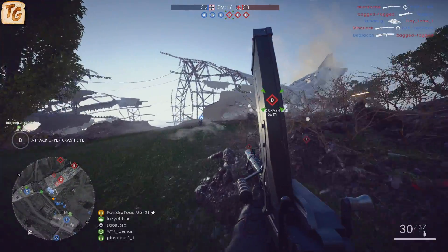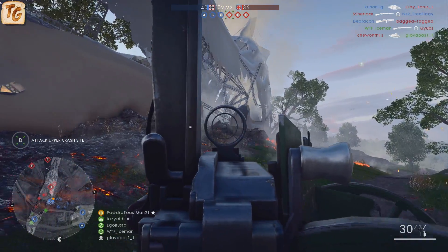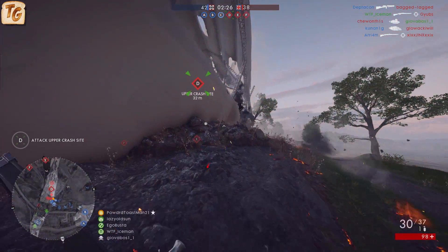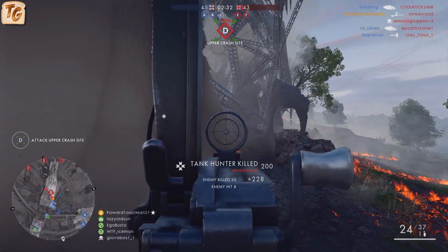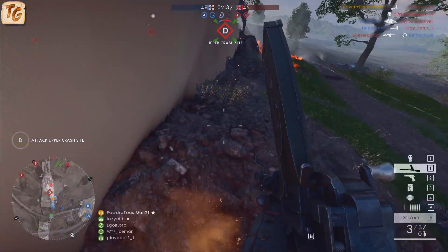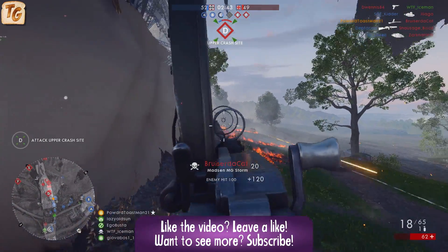The three variants share the majority of their major stats in common. All three variants have the same maximum damage of 23 and minimum damage of 17.5. They all have the same damage drop-off, featuring maximum damage only up to 11 meters, and then very quickly dropping off to their minimum damage at 43 meters. This means they're all five-shot body shot kills up to 11 meters, dropping off to six shots from 43 meters on.